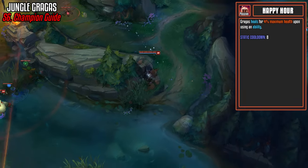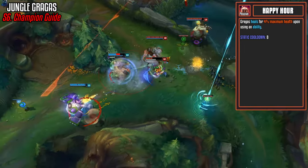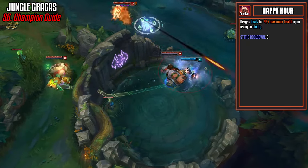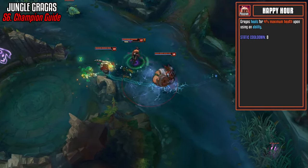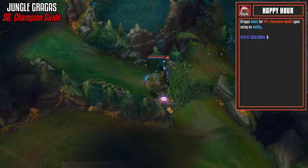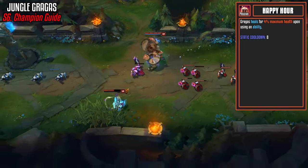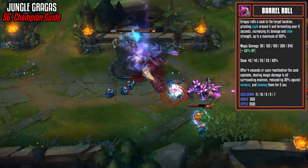You can use your E and then flash over minions to land it unexpectedly, or change the direction of your E to land it from different angles. It's also great for escape, although he can also use Body Slam for a short-range escape. Flash is still nice because your E may be on cooldown. So now let's look at our passive first — Happy Hour. Very simply, Gragas heals for 4% of his maximum health upon using an ability, and it has a static cooldown of 8 seconds.